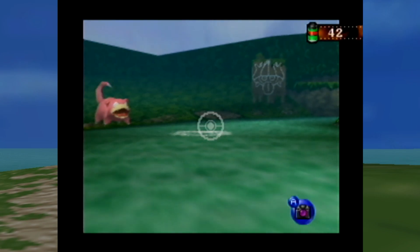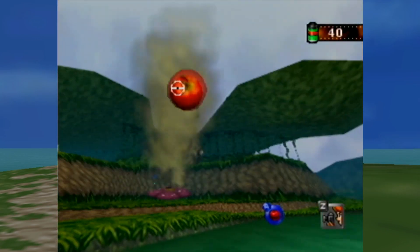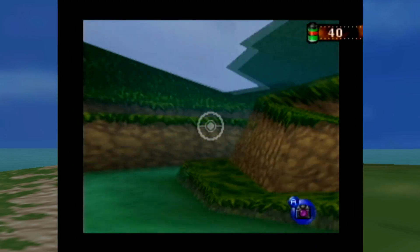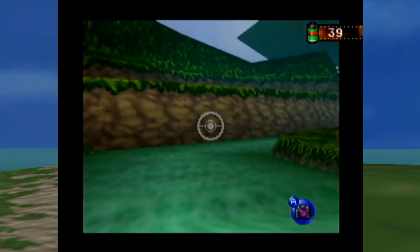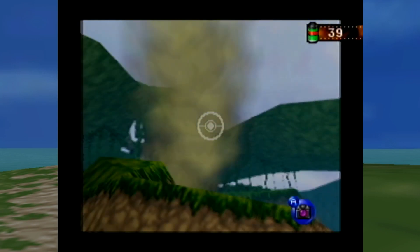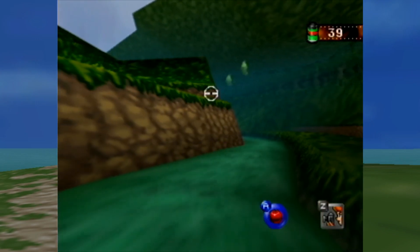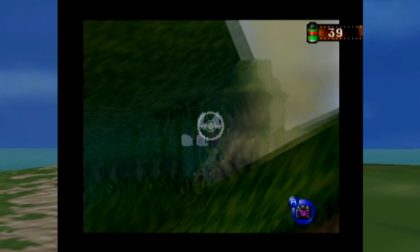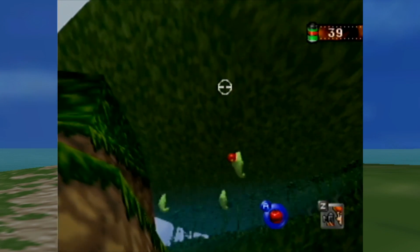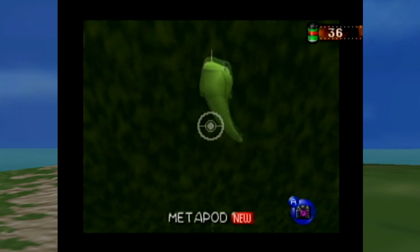Oh, why are they so awkward? I guess there's no more Cloyster showing up. Seems like something could be in whatever that is. Oh, I think I just got the magic card!